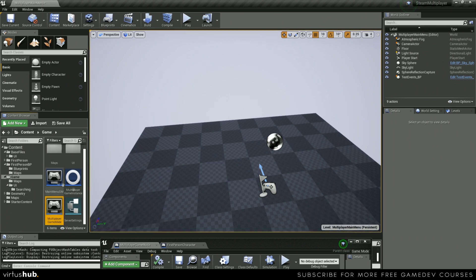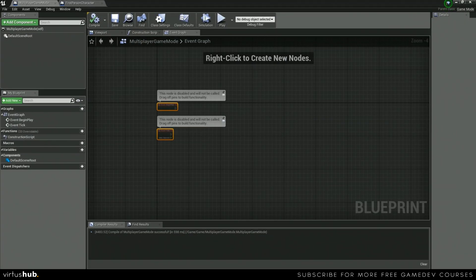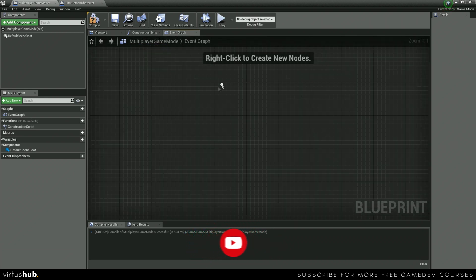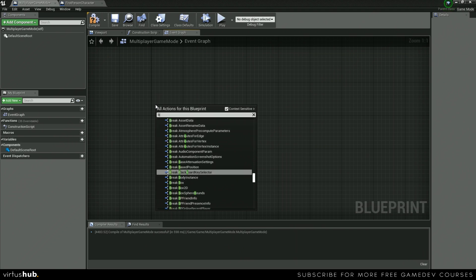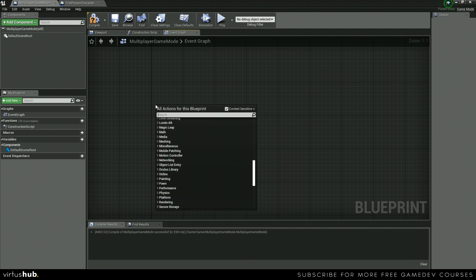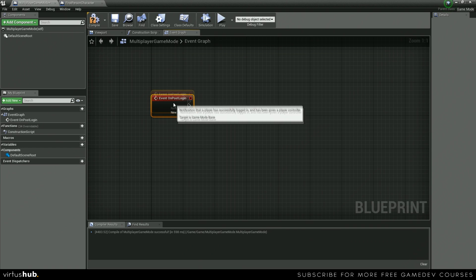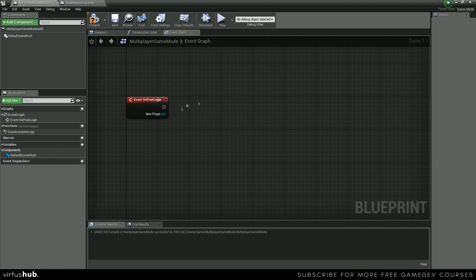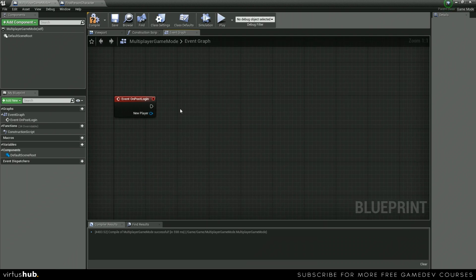Let's jump into our game mode and push in some logic. We're going to find some blank space and then find the event called Event Post Login. This event gives us a player controller reference for our new player and fires whenever the player logs in. What we want to do is find our player starts, get a random player start, spawn the first person character, and then possess it with the player controller.